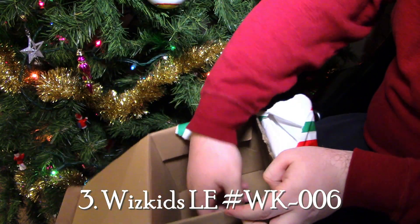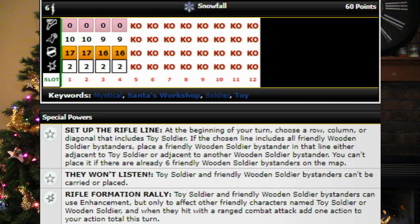Coming in at number three on our list, we have the Toy Soldier. He's only 60 points. He's got a six range with a 10 attack, two damage, some sidestep, some toughness, some indomitable, as well as the Snowfall team ability to make him a wild card. He starts with a trait that says at the beginning of your turn, choose a row, column, or diagonal that includes Toy Soldier. If the chosen line includes all friendly Wooden Soldier bystanders, place a friendly Wooden Soldier bystander in either line adjacent to Toy Soldier or adjacent to another Wooden Soldier bystander. You can't place it if there are already six Wooden Soldier bystanders on the map. There's another trait that says Toy Soldier and friendly Wooden Soldier bystanders can't be carried or placed. But on his damage, Toy Soldier and friendly Wooden Soldier bystanders can use enhancement, but only to affect other friendly characters named Toy Soldier or Wooden Soldier. When they hit with a ranged combat attack, add one action to your action total this turn.